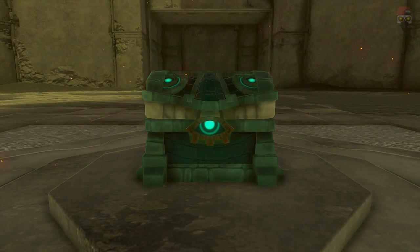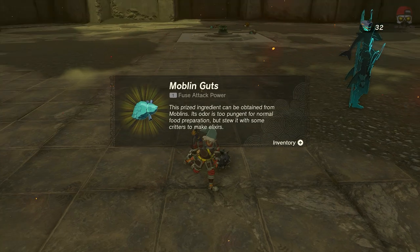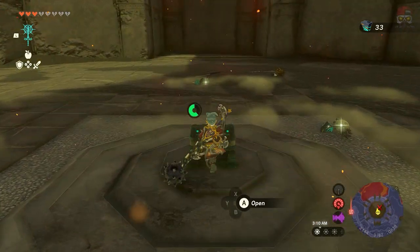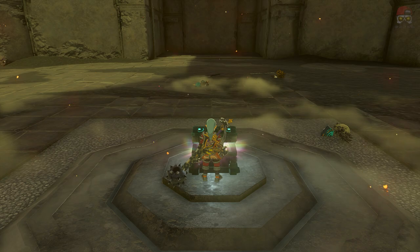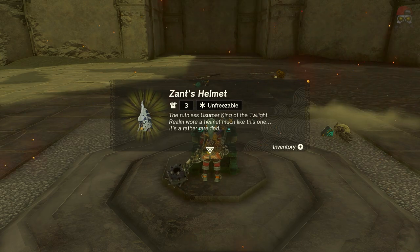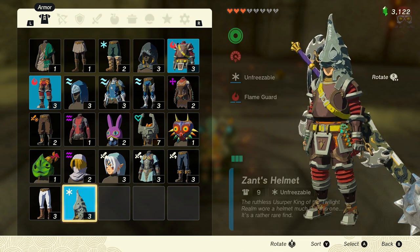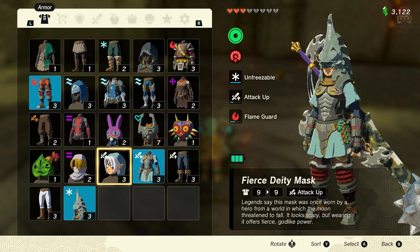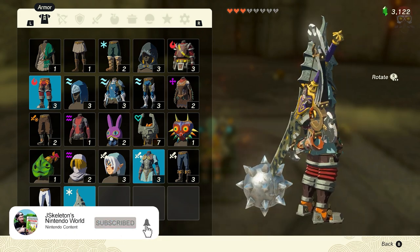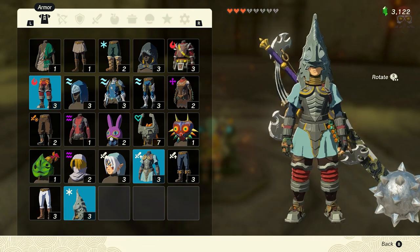Grab all those resources — they're very, very valuable. Let's go ahead and grab the chest in the middle. And there you guys have it — that is Zant's helmet. It makes you unfreezable, so if you're fighting any kind of icy or snowy creatures, you'll have that protection. I hope this helped you guys out. If it did, leave a like, subscribe for more, and let me know if you have any questions in the comments below. I hope to see you guys soon. Until then, game on and thanks for watching.